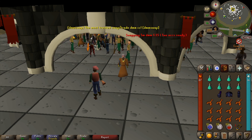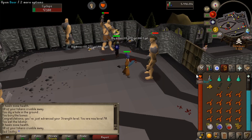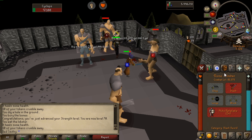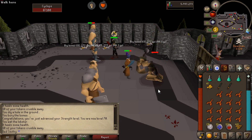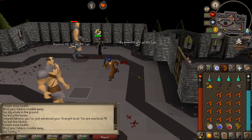Here are the stats for the beginning of the episode. We're sitting at 80 combat, and there is 70 strength coming in. We're currently up to 81 combat — four more combat levels and we'll be able to do Nieve tasks. Still on the hunt for this bloody bronze defender — can we get it? No. Never lucky.